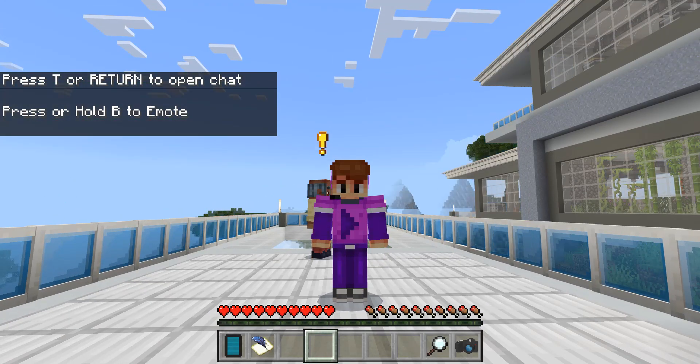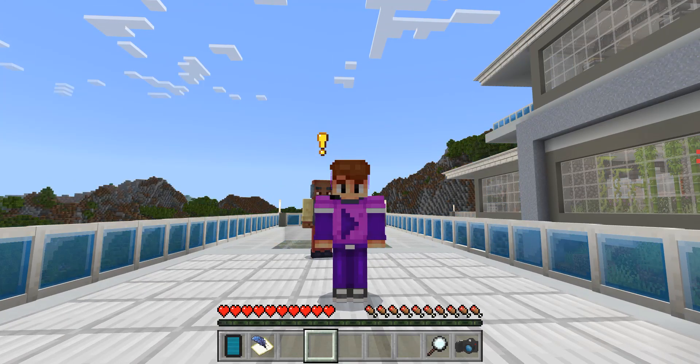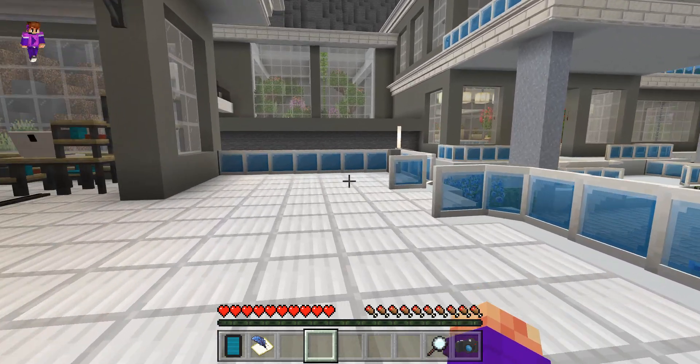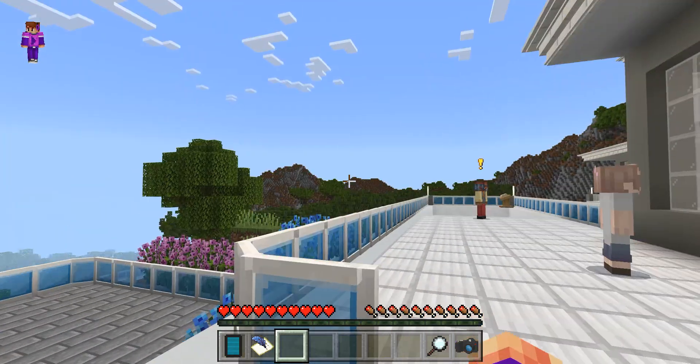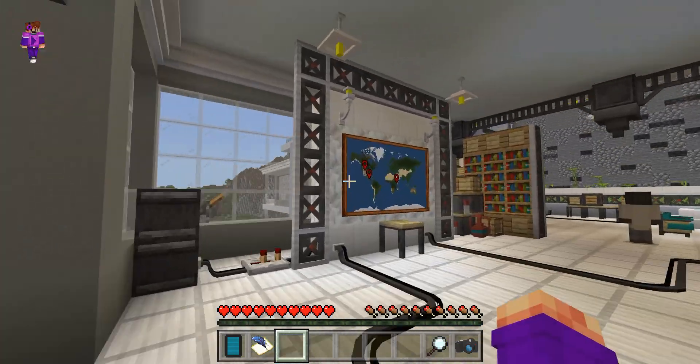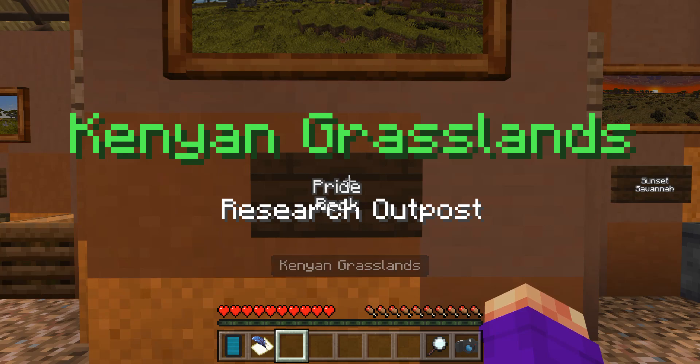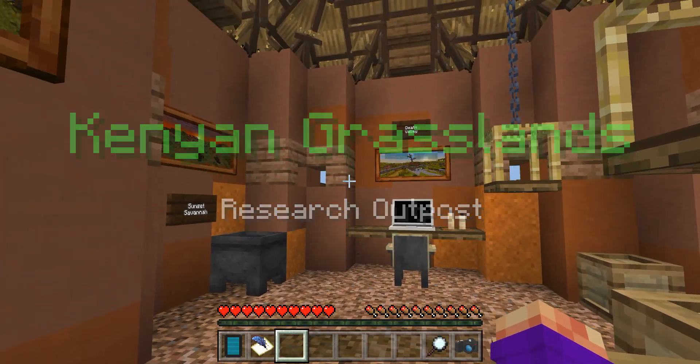What's up guys, my name is Parir and today we are back in Minecraft Nature Snaps. Last time we did part 1, today we are going to do part 2. We are going to travel to this place — the Mayan Jungle, Canyon Grasslands.